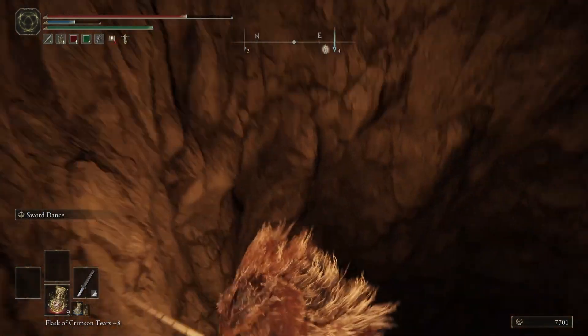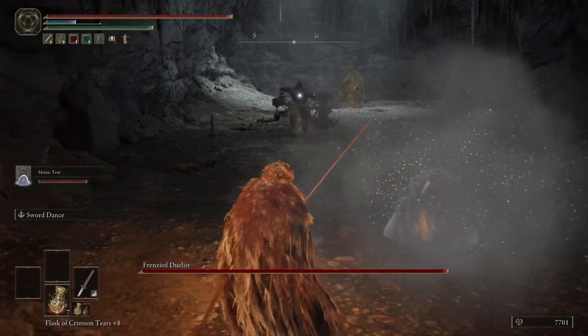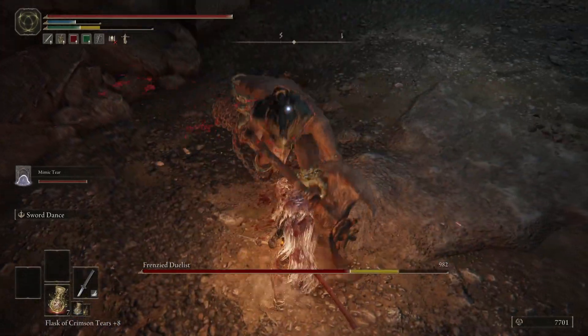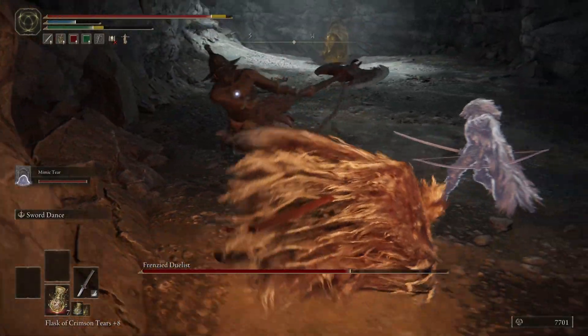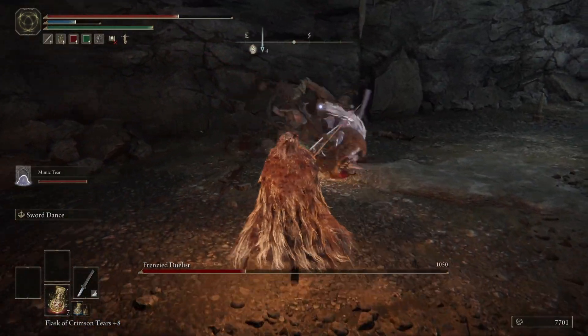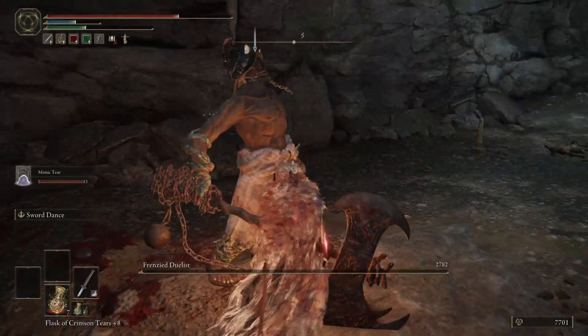This boss is quite simple — it's a melee combatant that will run towards you with its axe and ball and chain. You can dodge out of the way. Our tactic was to use our summon to help distract and we just hit in with heavy moves — as you can see we did quite a lot of damage. You do your own playstyle though. Hope this guide helps you. Goodbye and stay safe!